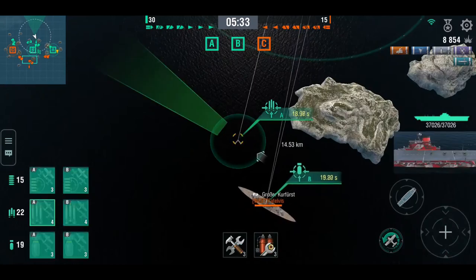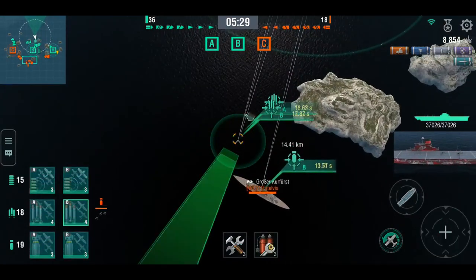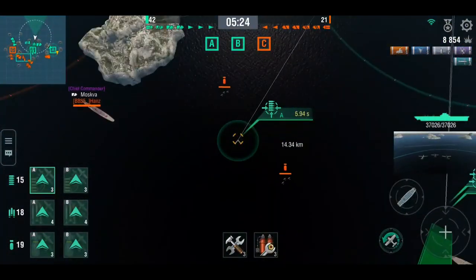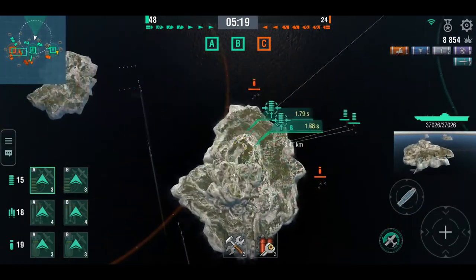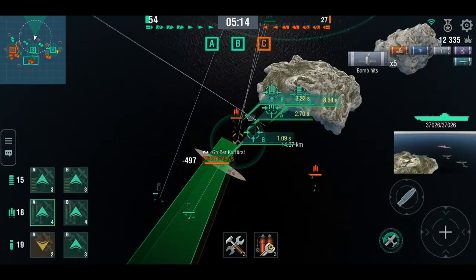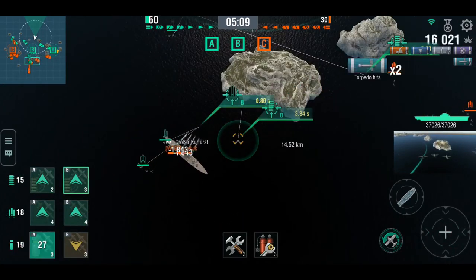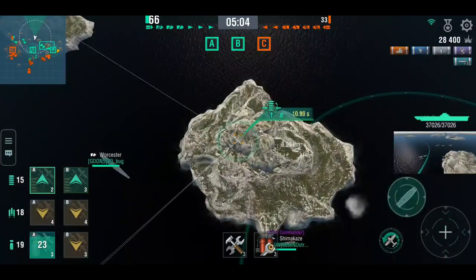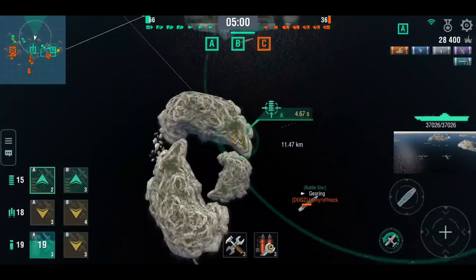Not much of the enemy team is spotted really. There is a battleship — that's a Kurfurst, very flammable. There's a Worcester you do not want to attack into. The problem for his team's destroyers is that Worcester. It probably would have been good for them to just fight a delaying action and maintain the cap rather than trying to be aggressive, but both destroyers are actually going in aggressively.